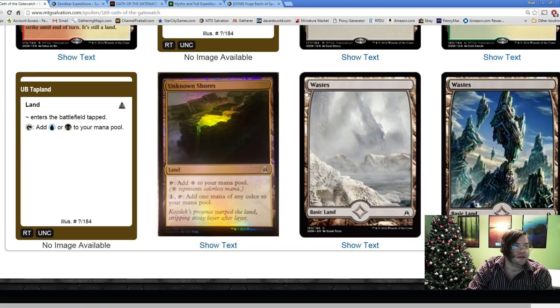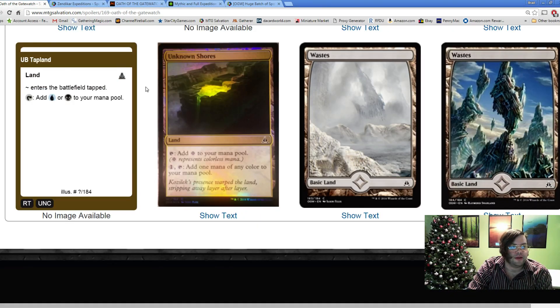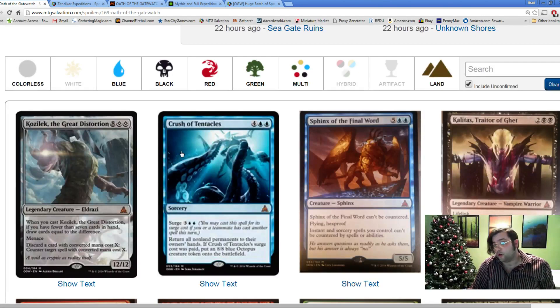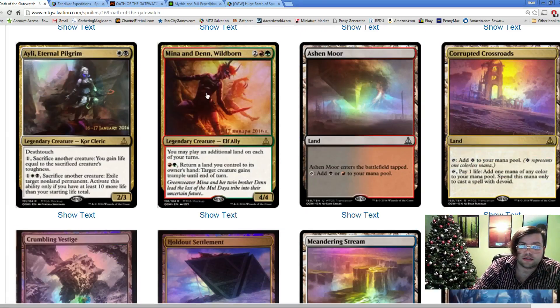We have Trickle Expanse, the blue-black one, and an Unknown Shores reprint, which isn't particularly exciting but goes back to showing that they are supporting more colors - and that's a big gain. Tapping for colorless or paying one to add one mana of any color adds credence to the five-color deck. Green was the worst color in Battle for Zendikar because five-color was not supported well enough and some cards didn't have a good home, but five-color is looking to be supported at least on the land side - that's exciting.